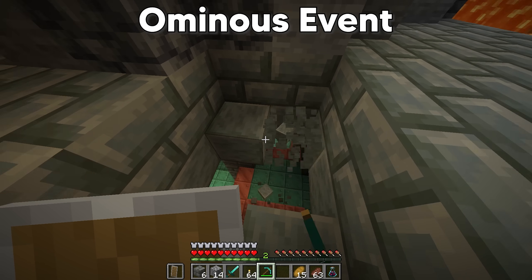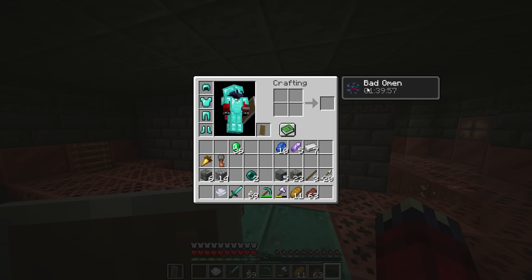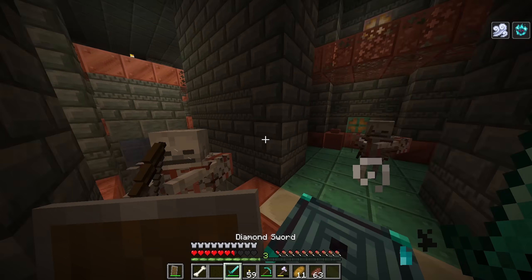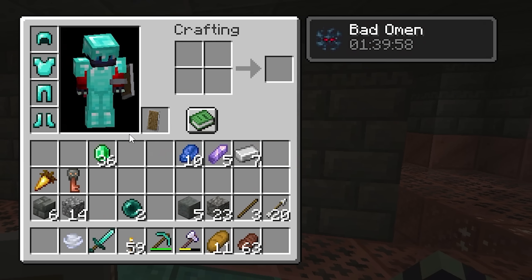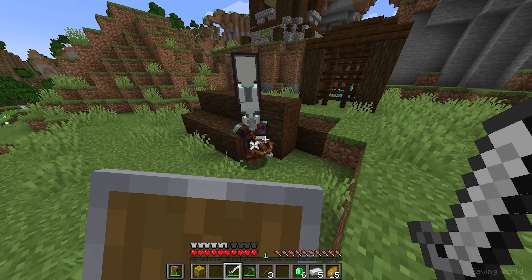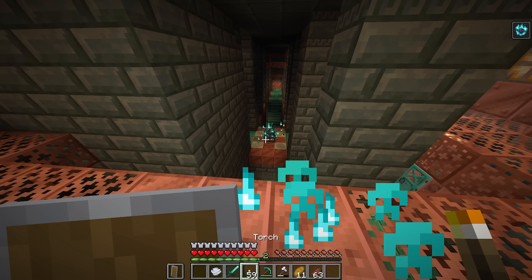At the start of this video I mentioned something called an ominous event. An ominous event occurs within the trial chambers and essentially turns the trial from easy mode to very hard mode — making the challenge a lot more difficult but the loot even more rewarding. These occur when a player enters a trial chamber with the bad omen effect. You can gain this effect by visiting a pillager outpost and killing the illager with the banner. Once you've done this, head back to the chambers and all the trial spawners will transform into ominous trial spawners.